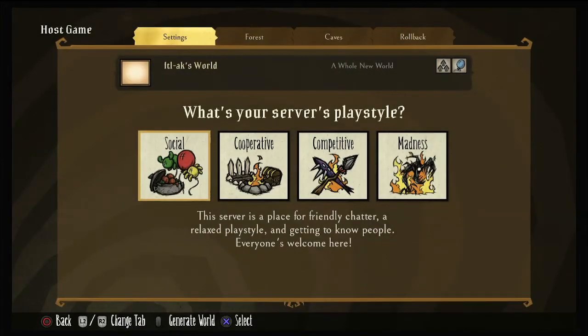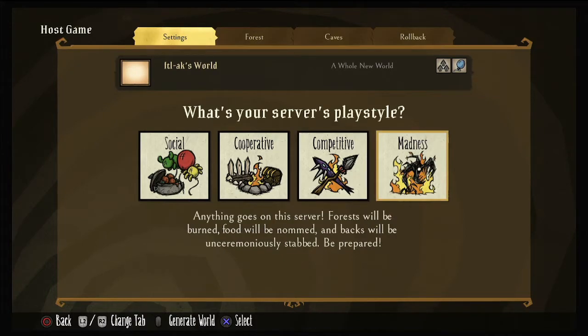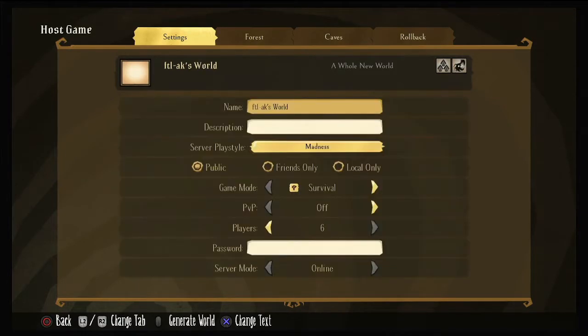So we're going to start a new world. You have to start with picking your play style: social, cooperative, competitive, or madness. What's really funny is this will help with some settings. I really just always set it to madness because, you know, it's a crazy world out there. It's Don't Starve.